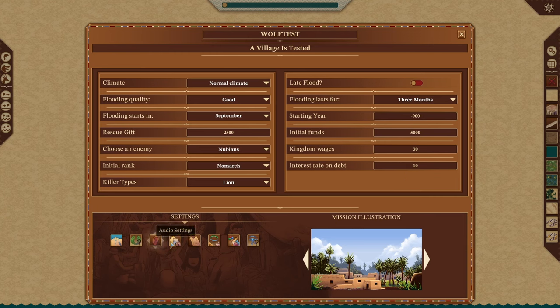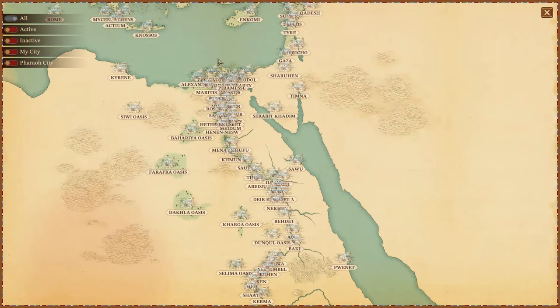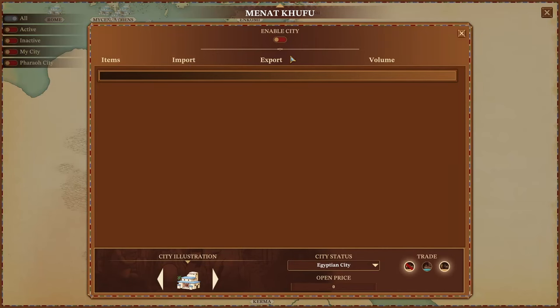Starting down here is where people get lost. Kingdom builder is a big one. The first thing we want to do is select our city — I rather like Menat Khufu, so we'll go ahead and say Menat Khufu. We're going to enable city and then go down to city status and change it to "my city." So that will be our city.